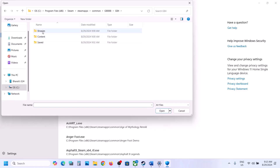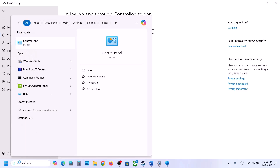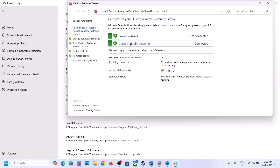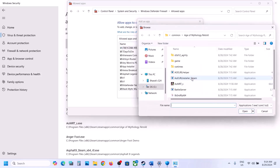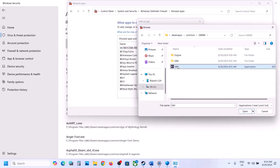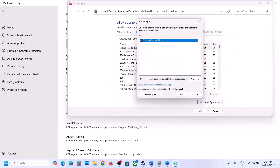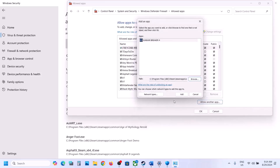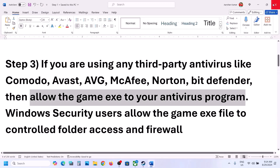Again click 'Add an allowed app,' browse all apps, and this time open the game's Binaries/Win64 folder and select that exe file, then click Open. Next, type Control Panel in the Windows search box, go to System and Security, then Windows Defender Firewall. Click 'Allow an app or feature through Windows Defender Firewall,' click Change Settings, then Allow Another App. Browse to the game folder, add both exe files to the firewall list, then launch the game and check.